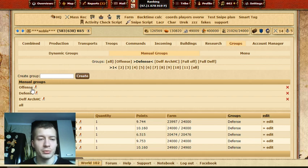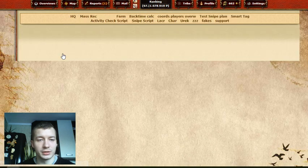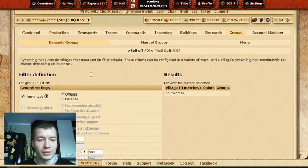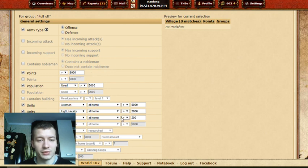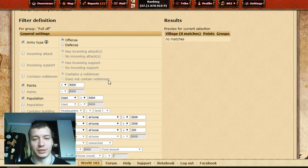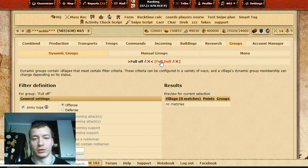You can do Manual Groups or Dynamic Groups. Dynamic Groups — I have a separate video for this — but basically you can create a group and classify villages into it. Let's click on Full Off just for fun. You can do all kinds of things here to classify the village in this group.